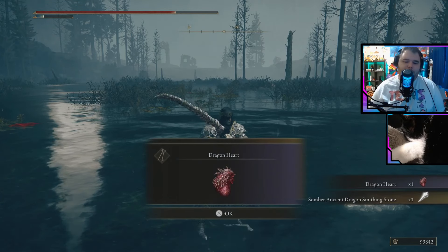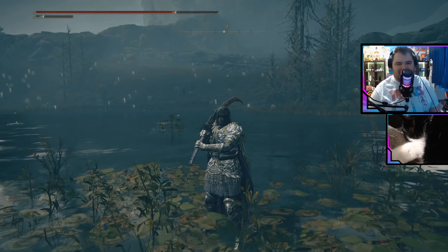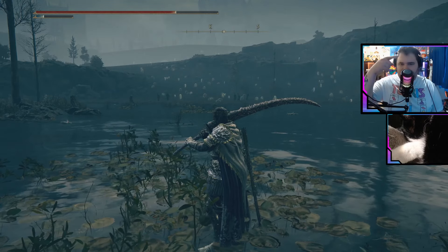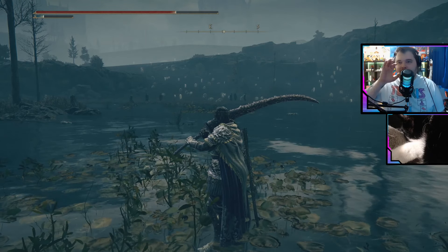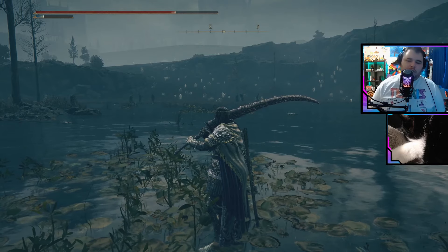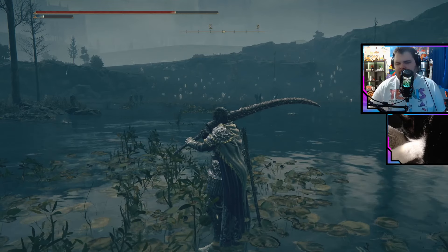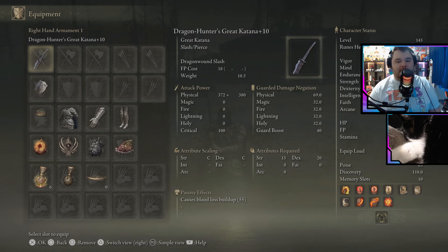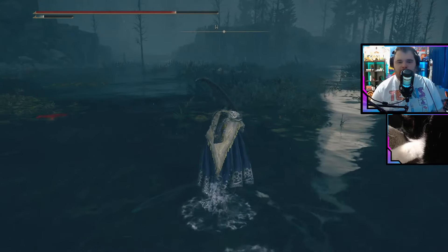Nothing too crazy with this guy. Rewards: Dragon Heart and the Somber Ancient Dragon Smithing Stone, which is good for new DLC weapons. He just has faster attack animations than most drakes, so you gotta get the timing down — roll a little bit faster than you normally would. The Ghost Flame has a weird pattern; you have to wait and roll through the delayed blast. If he does the forward fire, he'll usually do it right under him afterwards. Foot slams also trigger an AoE Ghost Flame. He's got a big lunging bite, but that's easy to roll into. Standard drake fight for the most part — definitely recommend this weapon because there are a lot of dragons in this DLC. Dragon Hunter is a great katana. Hope that guide helped, thanks so much for watching, check out the links in the description below if you'd like to support, and I'll see you next time. Bye!